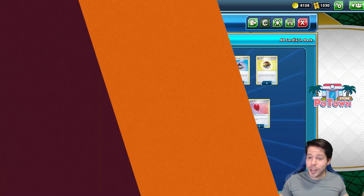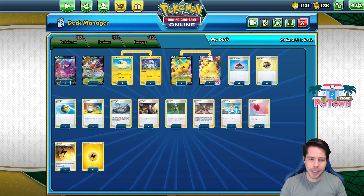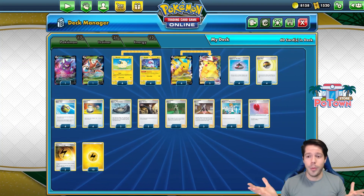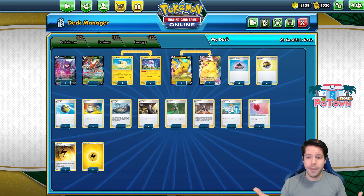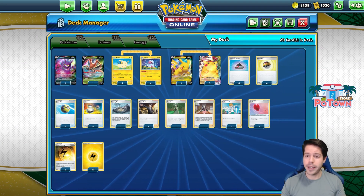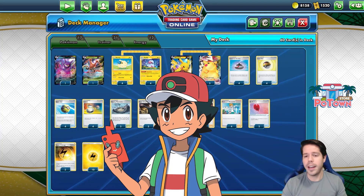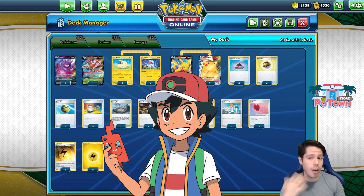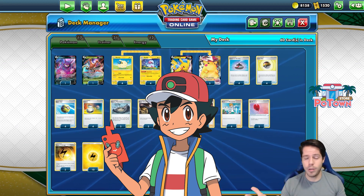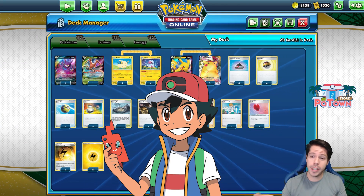Hello everyone and welcome to this brand new series that I plan on doing — maybe once per week. Where we ask ourselves: what if? In today's episode, what if Ash Ketchum decided to play the Pokemon trading card game instead of battling with actual Pokemon? What if he decided to become a card player? What deck would he use?